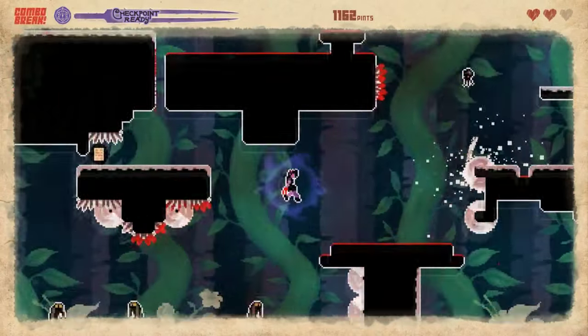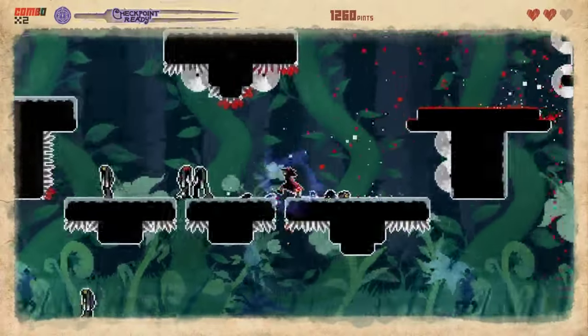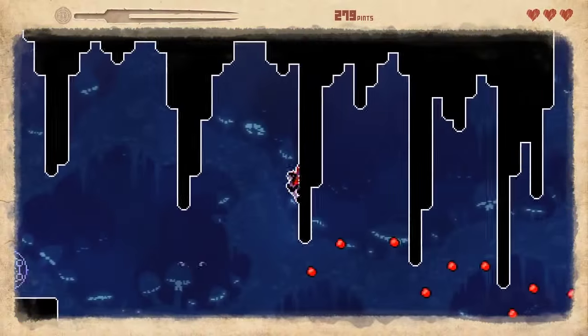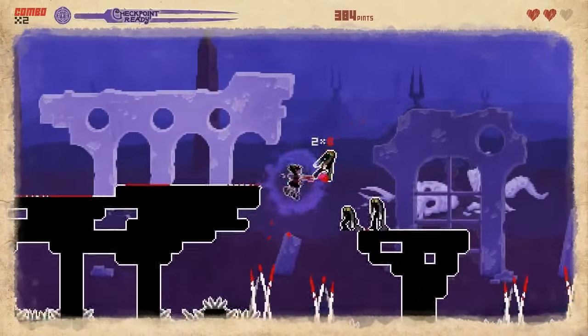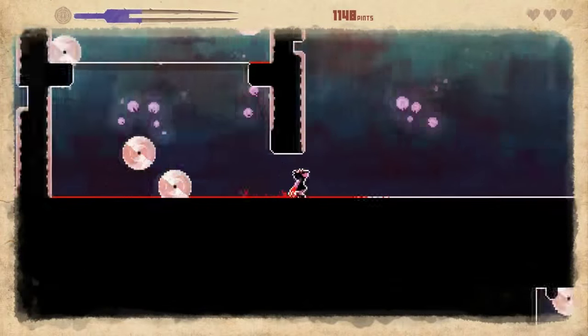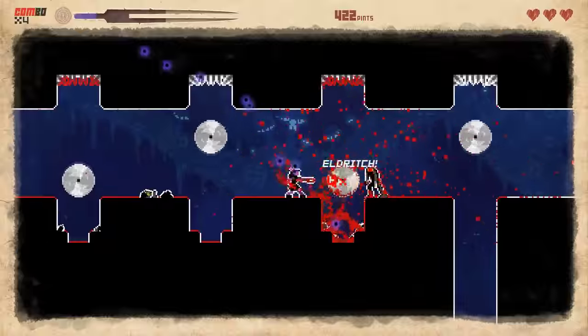There are a lot of games that look and sound like They Bleed Pixels out there right now, but this game at least stands out a little bit thanks to its visual style, platforming, and its fighting system, which combines Killer Instinct combos with Mortal Kombat gore. If you like what you see, add it to your wishlist and wait for a sale when it usually goes for a couple bucks.